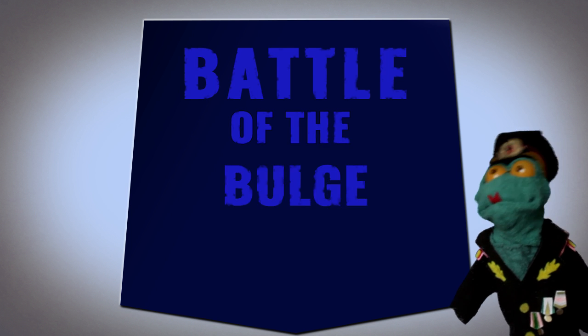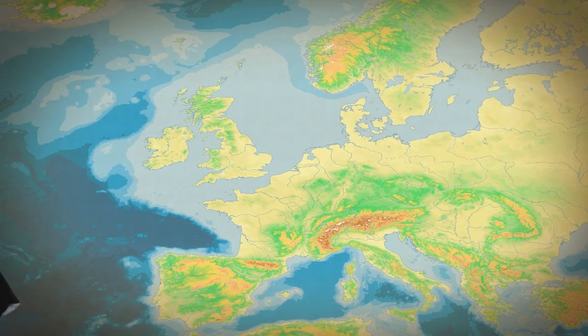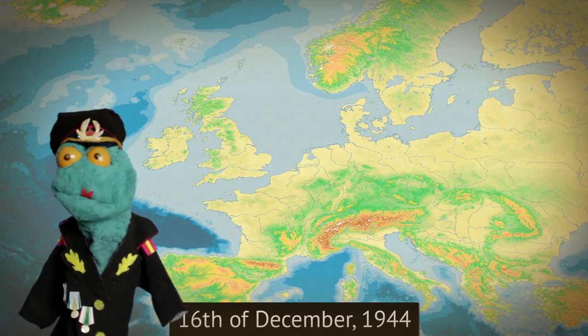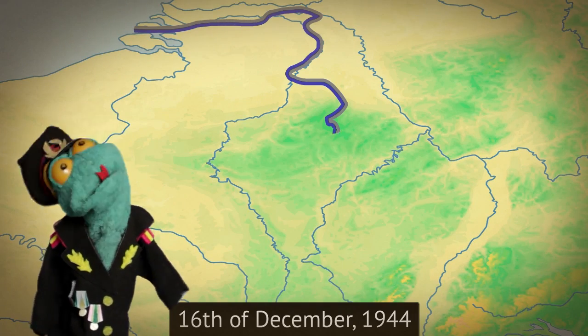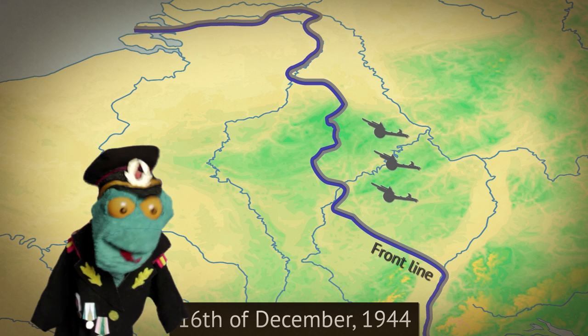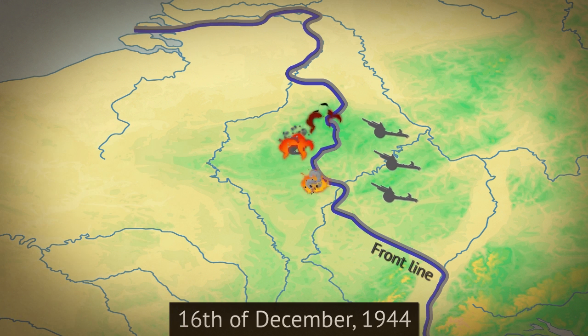It's time to start the Battle of the Bulge. It is the 16th of December, 1944. 1,600 German artillery pieces open fire on the Allied positions. Soon, four German armies will pour into the Ardennes and attack the Allies in the last significant German offensive of the Second World War — one that Germans hoped would help them not lose the war.